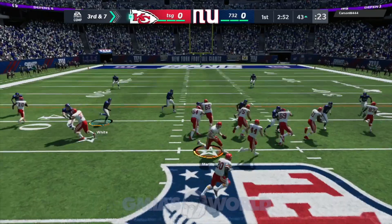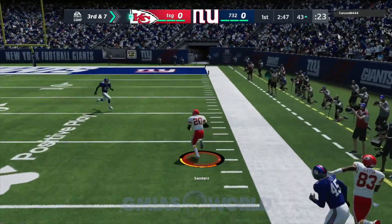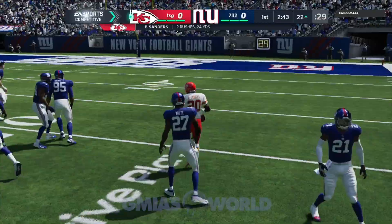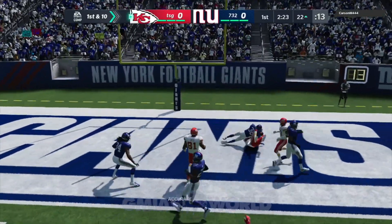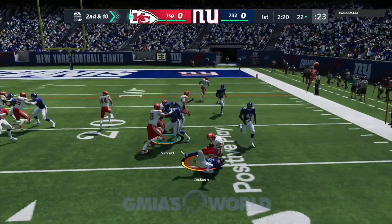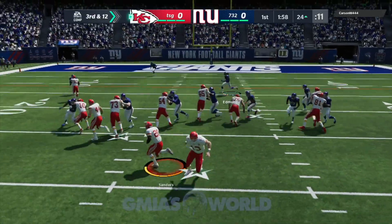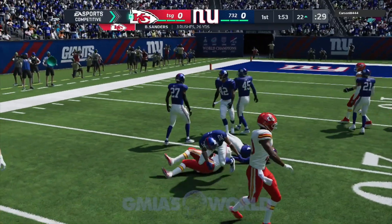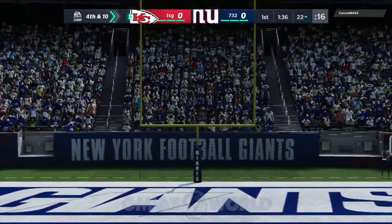Now what happens is this — it's realistic in the sense where you have to choose what you want to take away. If somebody comes out and you know they want to roll outside the pocket, you can contain and keep them there. But if they run the ball, the contains still stay wide, so they'll gas you up the middle. That part is realistic.